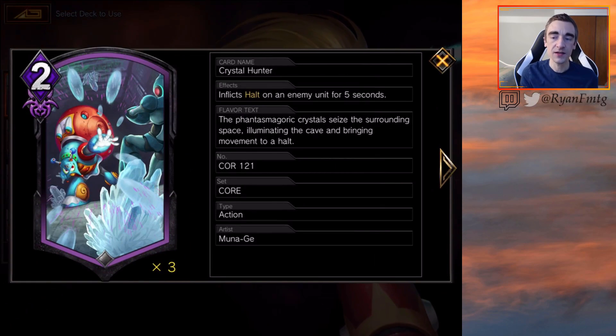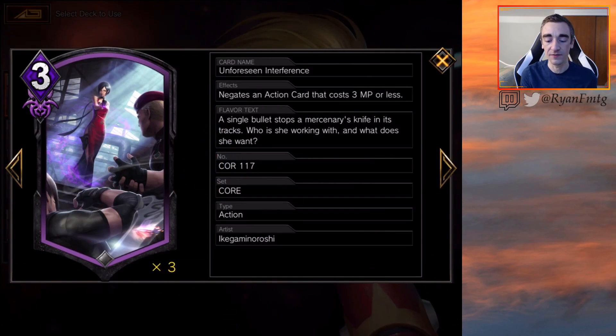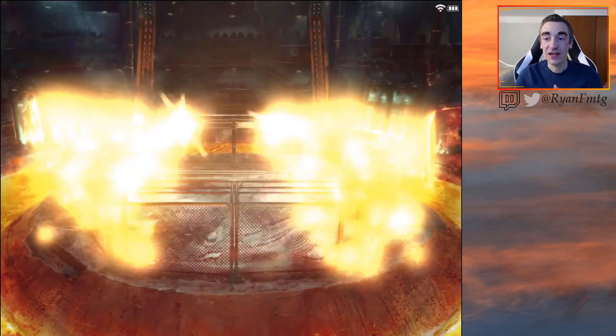To round out the deck, we're playing a playset of Crystal Hunter. It doesn't pump our units, but it's good with resonates as a cheap 2mp play, and it can help our units stick on the board a little longer to push those final points of damage. We're also playing a playset of Unforeseen Interference — 3mp to negate something 3mp or less. Fate of the Unworthy is seeing a lot of play, and this negates it. I prefer it over counterspells that cost life, since we're already losing so much.